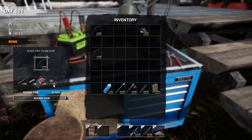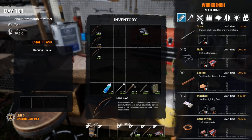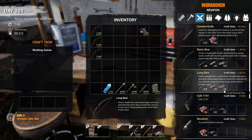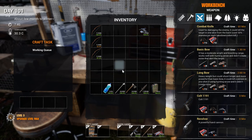To fix this thing it's four duct tape, four components, eight rope, and 20 sticks. And to make a new one it's nowhere near that amount — just twelve sticks, four rope, and two guts. So it's almost double in everything except the guts, which are replaced with duct tape and components. It's just not worth it.